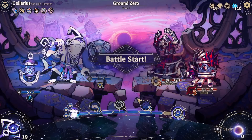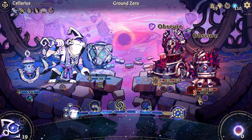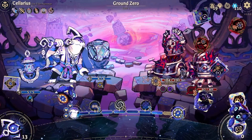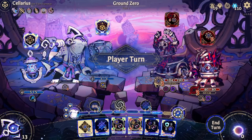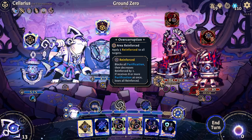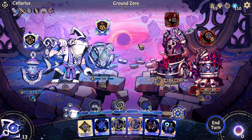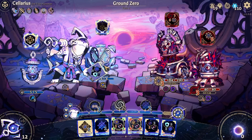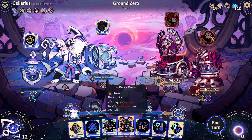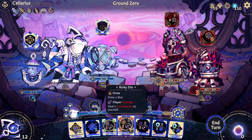We didn't go for the thing that made me stunned - that's fine. Alright, so we've got the spike boy and purification received from others. 10 and 14. What does this lad do? Reinforce all targets, blocks all purification decreases, reinforced by one. Okay, interesting lad, not too much of a problem. That's a good one. That's a great one. Hold up, let's start with this before I make any executive decisions.